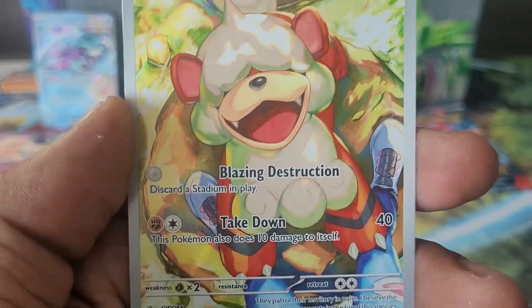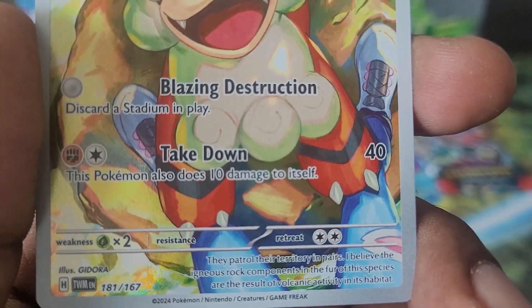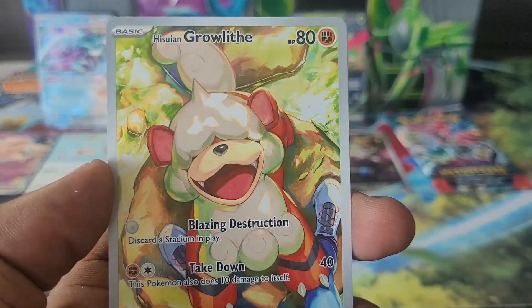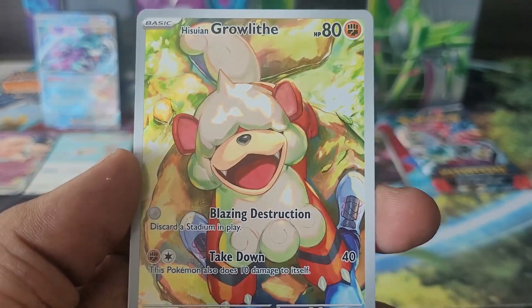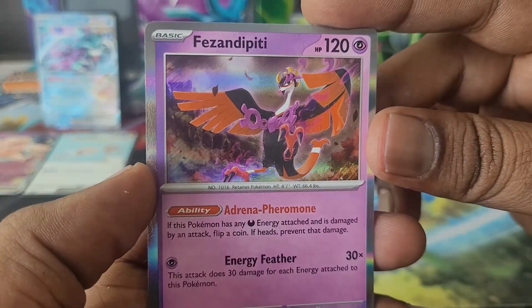Followed by a Hisuian Growlithe holo — oh my goodness, this tin keeps on giving! Check out this art — the little master jumping up on your foot with the Poképet and everything. This is proper cardboard, proper artwork. The artist is Kidora. Really, really loving this card.